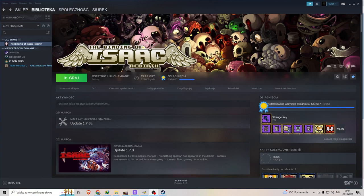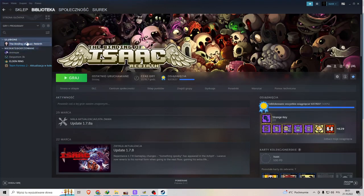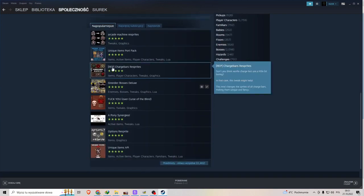So what you need to do is log in on your Steam, click on the Binding of Isaac Rebuild and click on the workbench here. Here will be support, tutorials, here is workbench and now you scroll down and here are the mods.